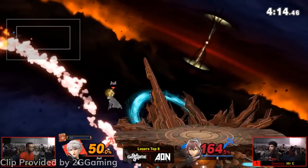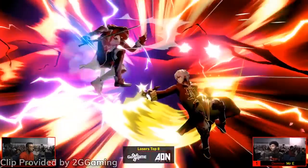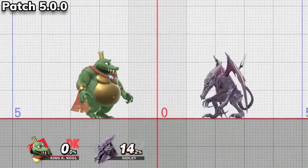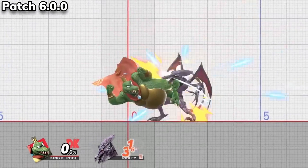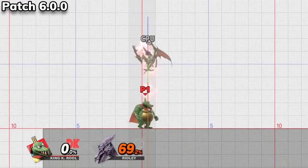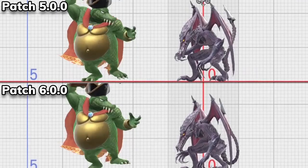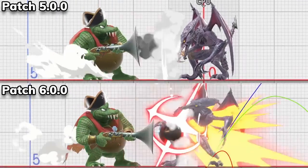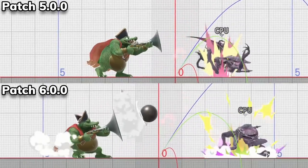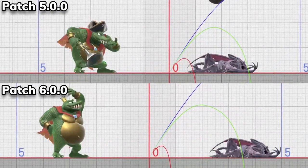Another heavy getting buffed is King K. Rool. His neutral air now has less end lag. His forward air's strong hitbox is now larger, does more damage, and stays out longer. His up air's strong hitbox has more knockback and the move stays out for longer as well. King K. Rool's neutral special comes out faster and launches enemies further. On top of that, it's easier to vacuum up the cannonball, and the vacuum balls shoot out more quickly.